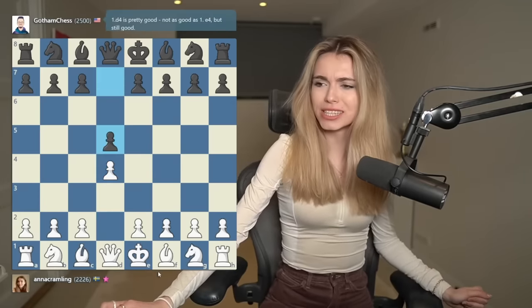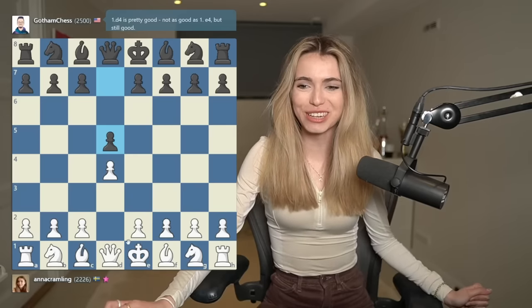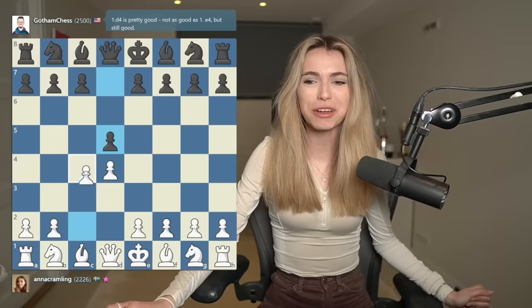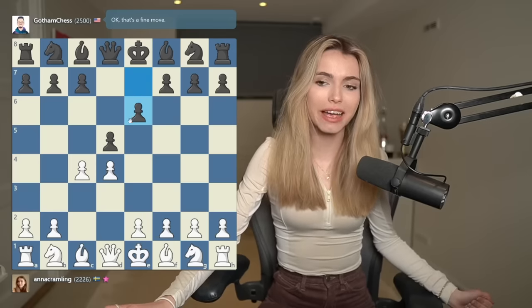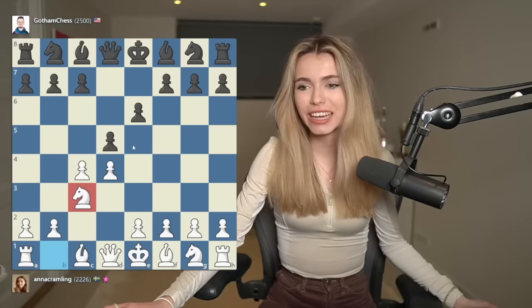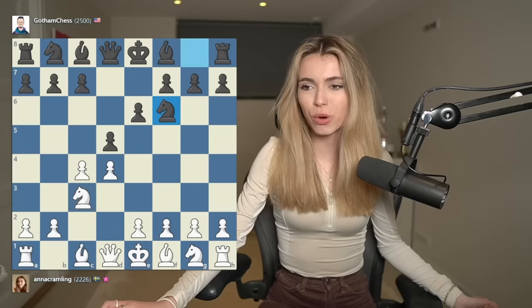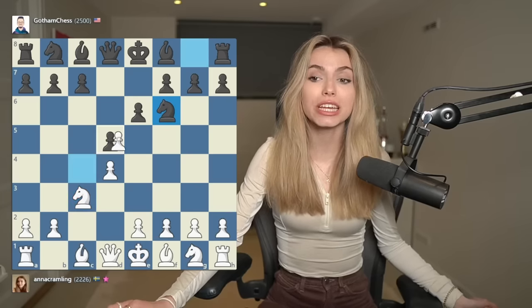So what is he saying about it? d4 is pretty good, not as good as 1.e4 but still good. We'll take that. So he's going d5 and I'm going to go for the Queen's Gambit. I'm sacrificing my pawn and he's going for the Queen's Gambit Declined, which means that he's not taking my pawn. So I'm going to go Knight c3, just developing my knight. I'm going to go for my favorite line, the exchange variation.